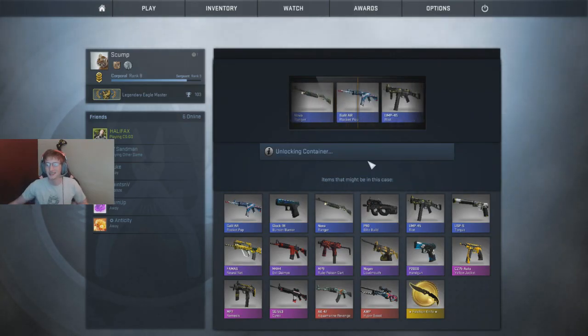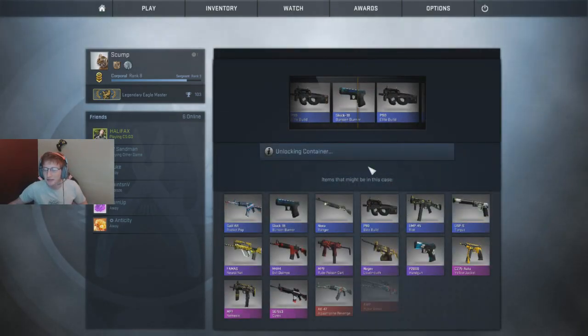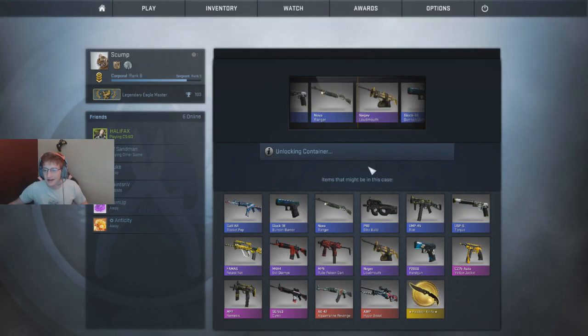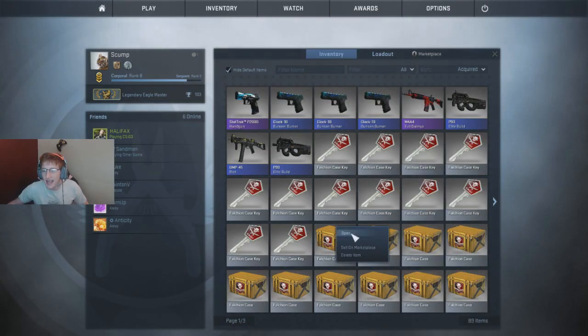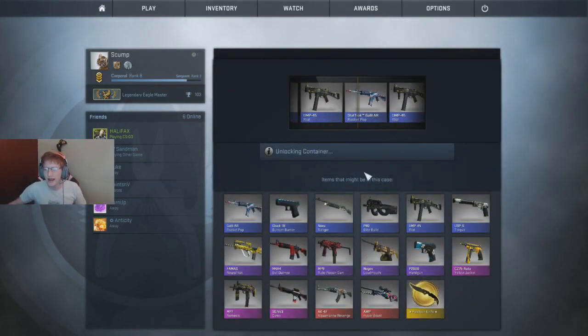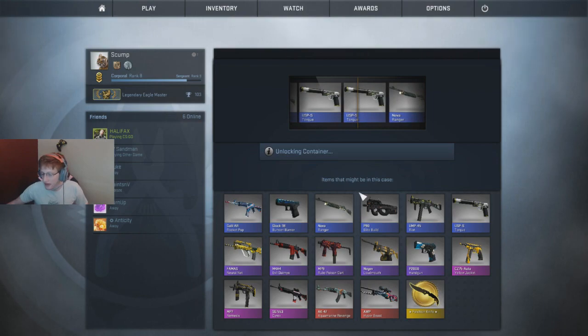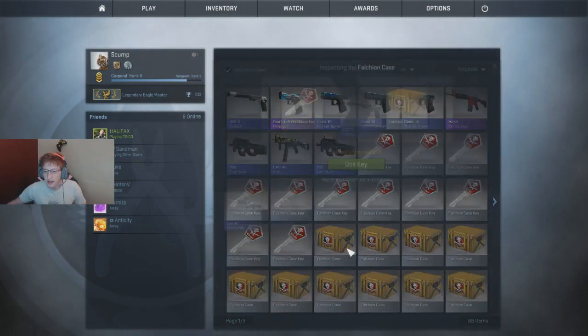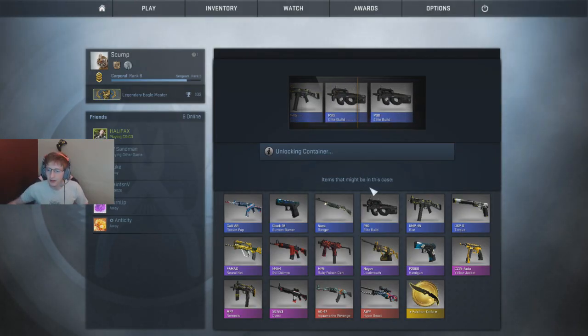A Bunsen Burner again - yes sir, gotta love it. All blues thus far - still have around 14 or 15 cases left. Come on. Ruby Poison UMP, USP Torque - both suck anyway. Not even close to excited for either of those. I already have this one but it's nice - I literally have the exact same gun. Sorry for the late upload, I was at a wedding - TP plays for Envy, I went to his wedding last night, it was really cool. I almost cried - like 30 times - but I held back.